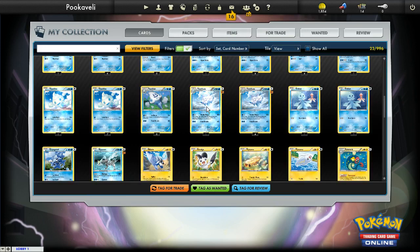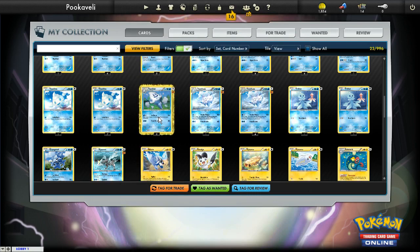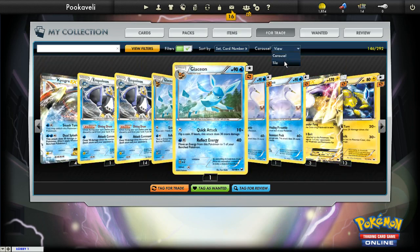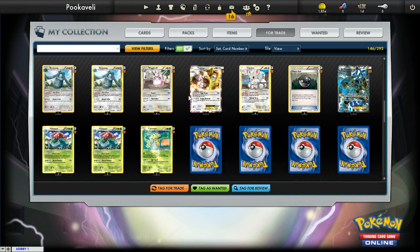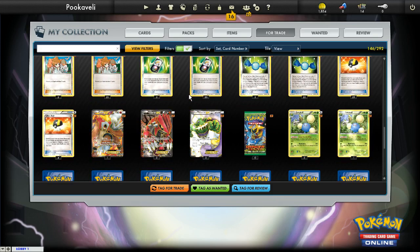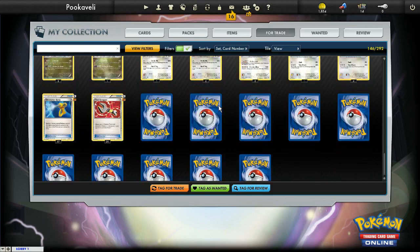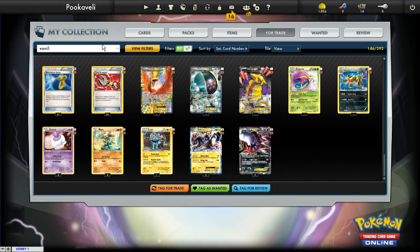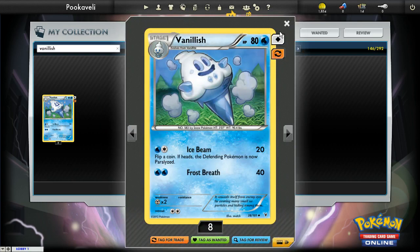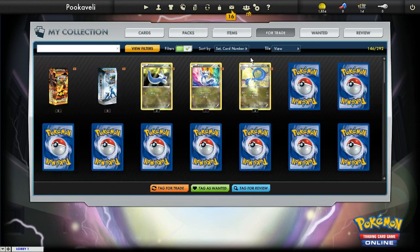Let's say you want to tag a card for trading — say we got this Vanillish here and we want to tag him for trading. You can click there and click Tag for Trade, or right-click and then click Tag for Trade. Either one works. Then you go over to your Tagged for Trade section and all the cards you've tagged for trade are now filtered out there. You can still search within it — the filters are very strong and let you do pretty much anything.